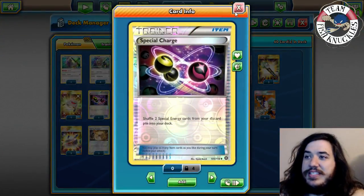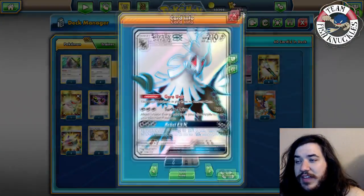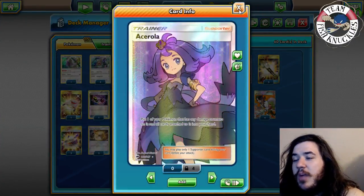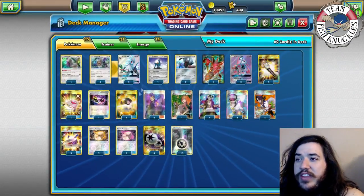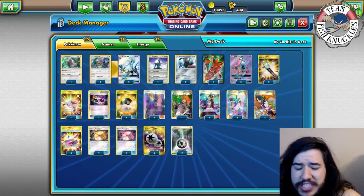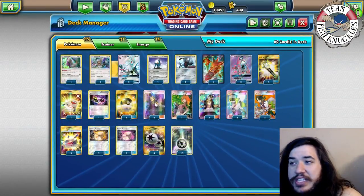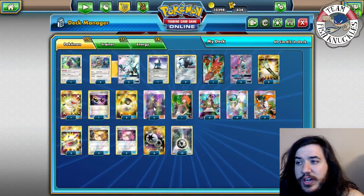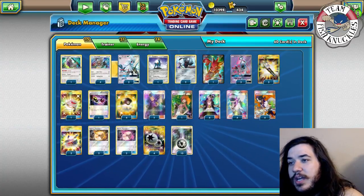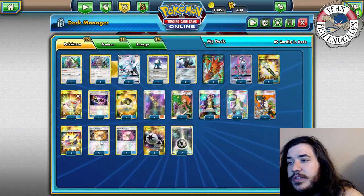Special Charge to recover DCEs - you don't really need Super Rod because Registeel and Silvally can handle that. Two Acerola to pick up a damaged Pokémon. You can do a rotating thing with Silvally: pick up a damaged one, reattach DCE, attack again to get another energy on the bench, and cycle through with Acerola. Four Guzma, four Brigette - Brigette is broken - four Professor Sycamore.